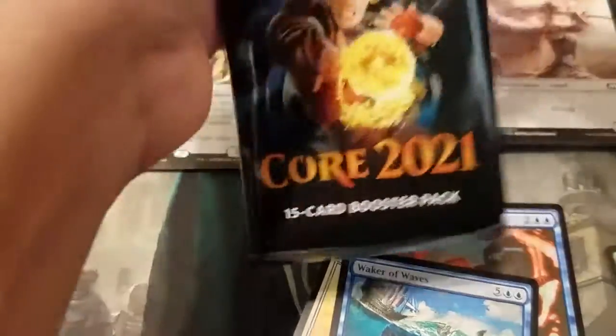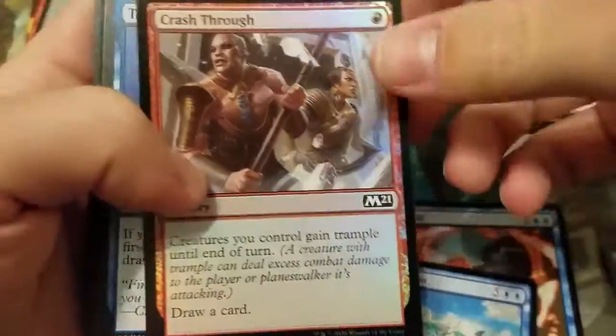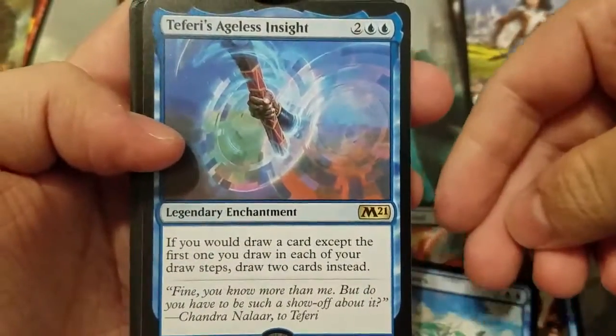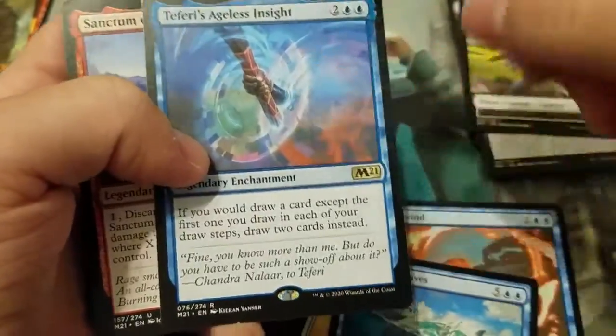Second stack packs: Crash Through, and Teferi's Ageless Insight — that's not a bad card. I run one of these in my Commander deck for Niv-Mizzet. Not a bad card at all.